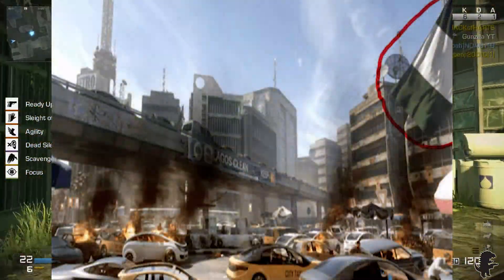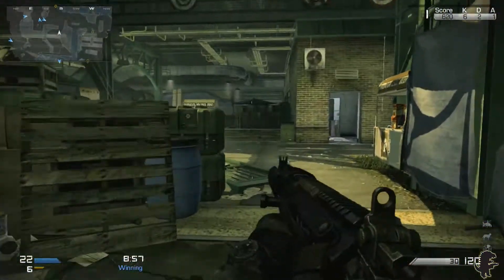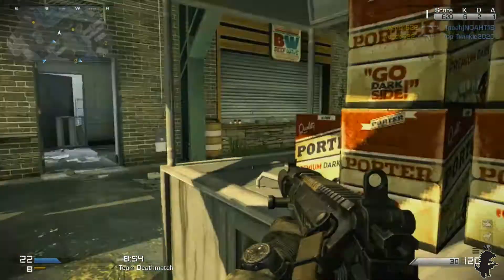In the next picture, in the top right-hand corner, we see the Nigerian flag waving around, so that's really easier to spot than some of the others you'll see later on.